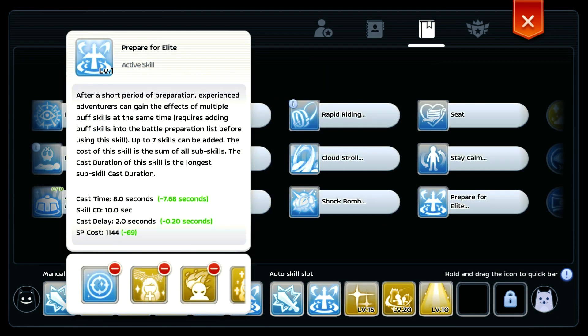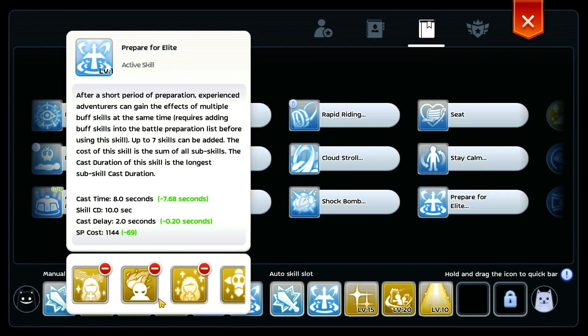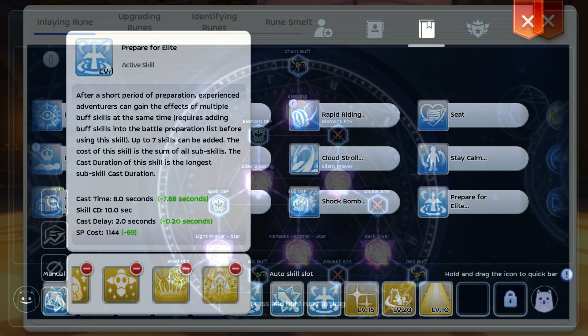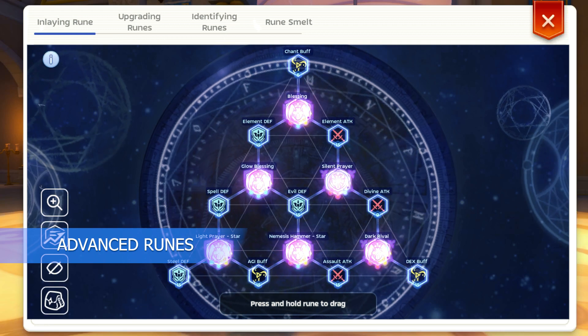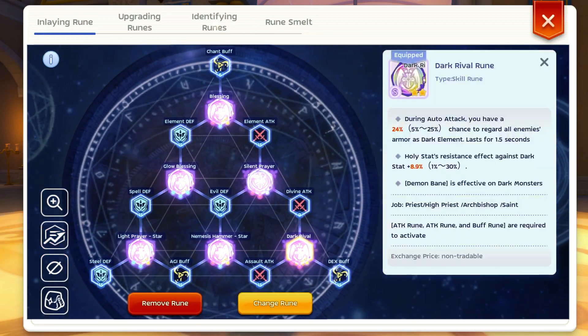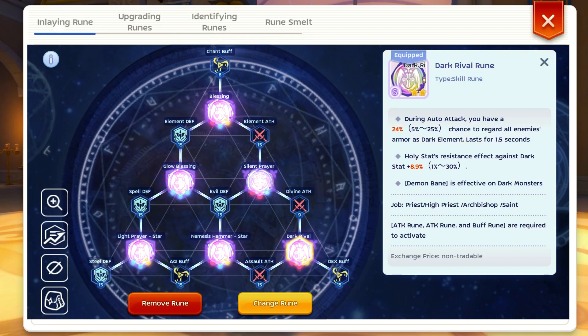Here is my PFE. Here are my advanced runes. The important rune is the dark rival rune, which is capable of converting a target into a dark element.